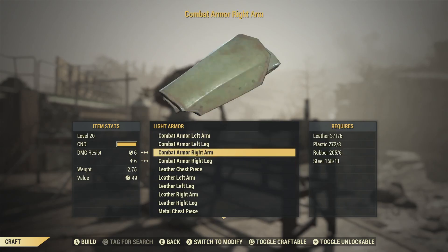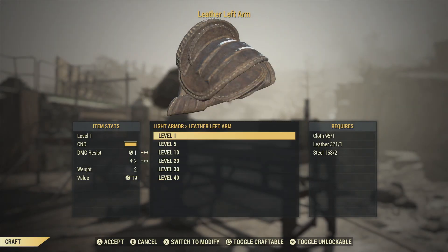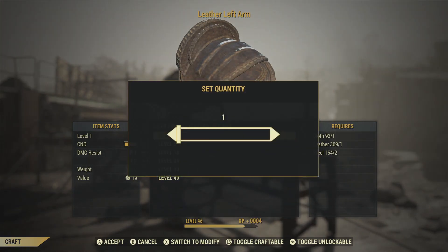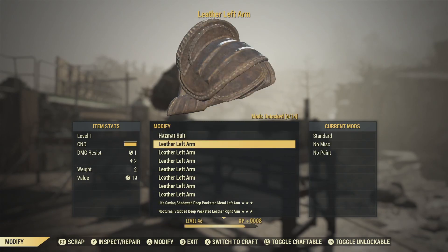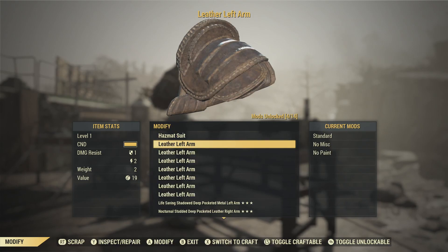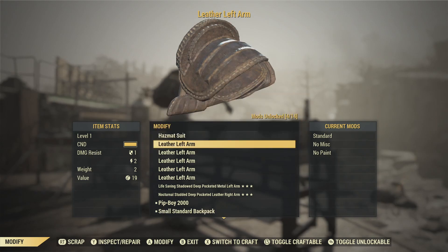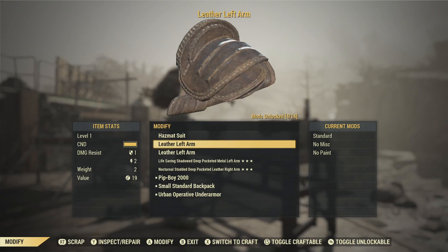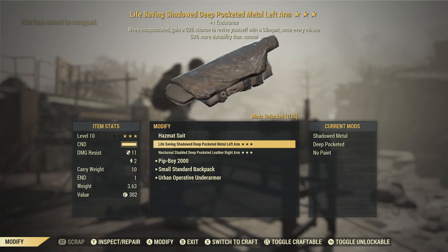Right now I'm showing you how you can do a make and break. You do not need to do these at max level — I'm making these leather left arms, and it'll cover everything in the category of arms, legs, and chest pieces. Just craft them at level one. Even if you're level 400 and need to know a mod, craft them at the lowest level possible because it uses the least amount of your resources.